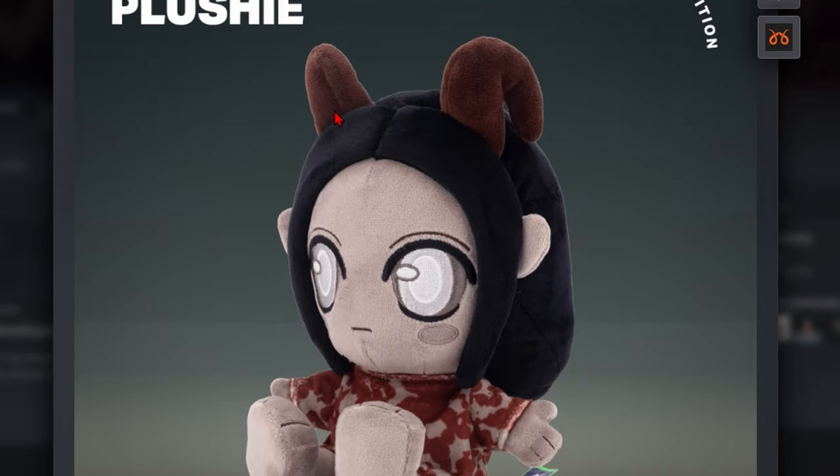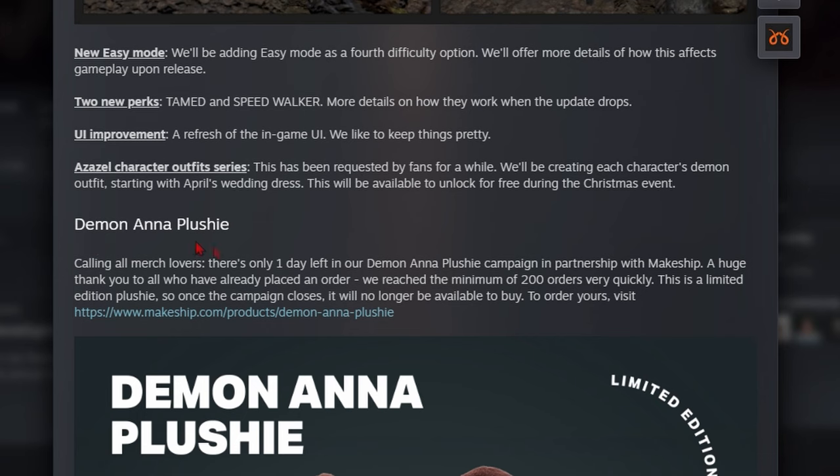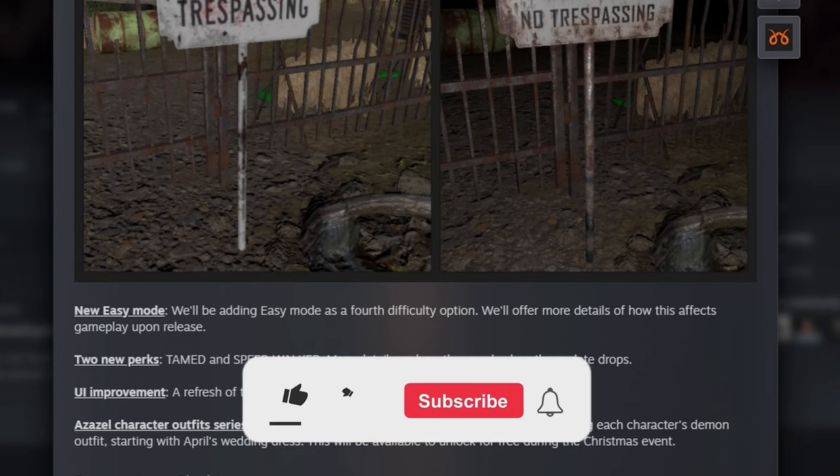I'm not going to cover the plushies too much because I checked the website and they're sold out unfortunately — it said one day left when they posted, and it's already the 22nd. Let me know your thoughts in the comments, especially about the easy mode and the two new perks, Tame and Speedwalker — put your guesses on either one.